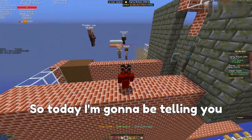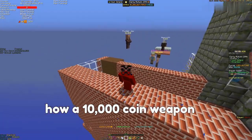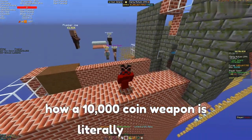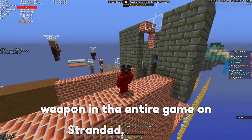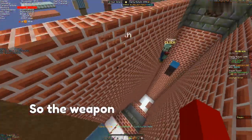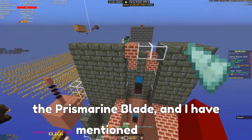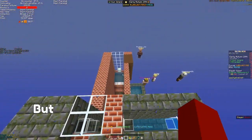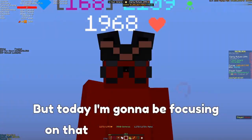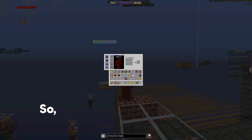Today I'm going to be telling you guys about how a 10,000 coin weapon is literally the best weapon in the entire game on Stranded. The weapon I'm talking about is the Prismarine Blade. I've mentioned this in a previous video, but today I'm going to focus on that weapon specifically and go a little more in depth.